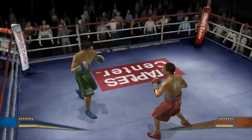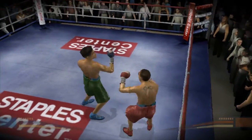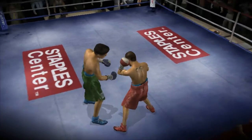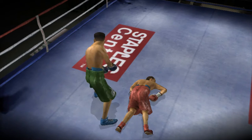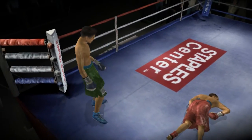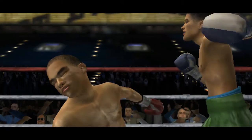Tremendous punch connects and looks like he may have no idea where he is. I think this is the point. Bounding haymaker hits his opponent and he's on the canvas. Canvas Assassin's looking fantastic right now. Check out on the replay how cleanly that punch landed.